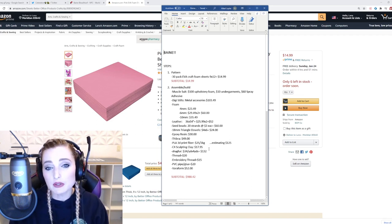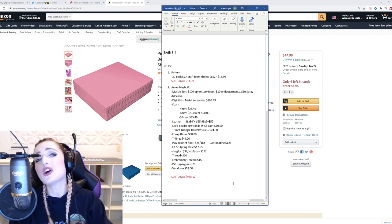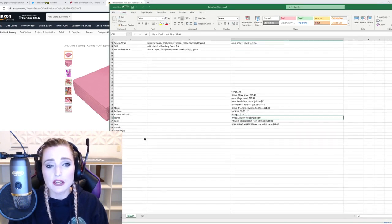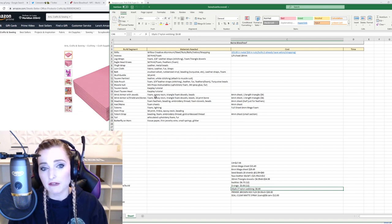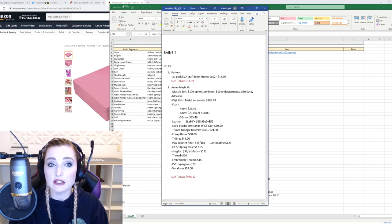Now the next part of the build is assembling and building. This is where things get complicated. Going back to our original Excel spreadsheet, I had detailed out the materials I needed. I broke these down and separated them all out just so I was able to figure out the basics instead of having foam listed a bunch of times. The big costs of the build are muscle suit and digistilts.